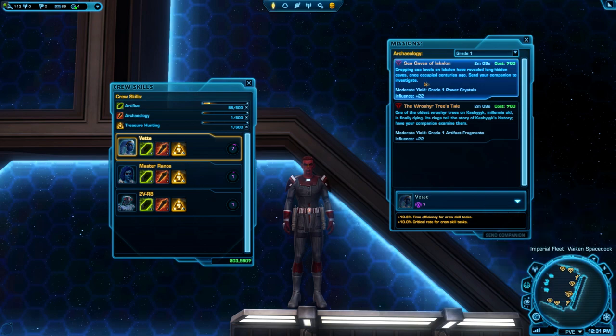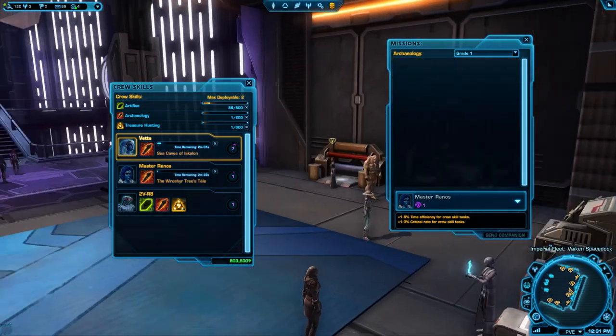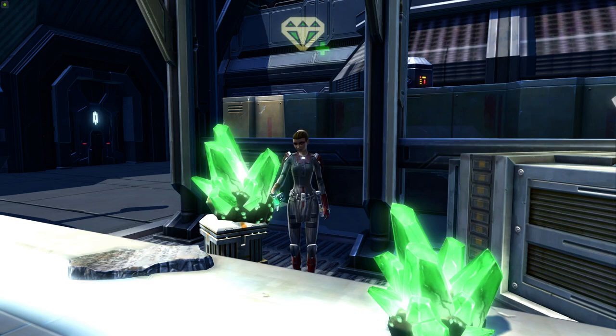So we're going to start off with the archaeology missions. The most common way to get materials is to send your companions out on crew skills missions. If you're just starting archaeology, the gathering skill, you'll notice there's only two missions available. It'll give you grade 1 power crystals and artifact fragments, and you can send each of your companions out on those. As you do more gathering with archaeology, more missions will become unlocked.